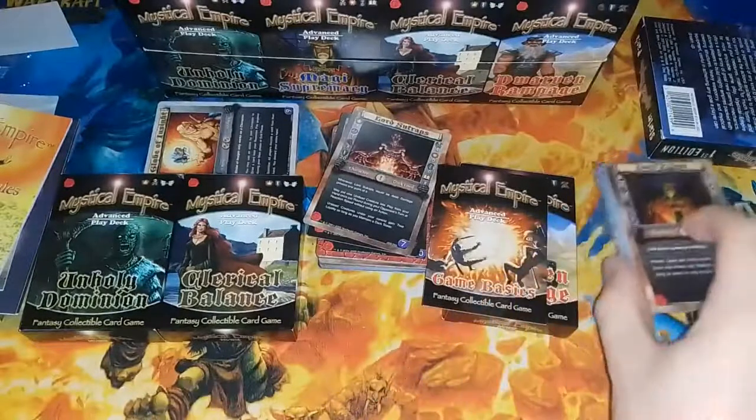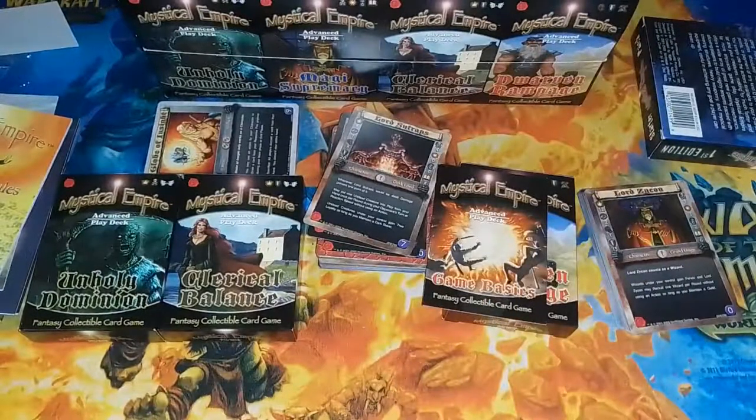Hopefully I'll get my hands on a couple of booster boxes for the sets so we can check those out. So this is what you get as far as the advanced play decks and the starter kit — what you see is what you're going to get. And there you have it: Mystical Empire. Old Magic-looking art — love it. I wonder how the game actually plays; hopefully I'll find out soon. If you enjoyed this video make sure you give it a thumbs up, hit the subscribe button, and there are plenty more lovely games to open up. See you next time.